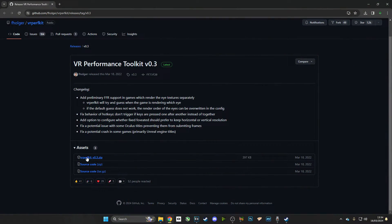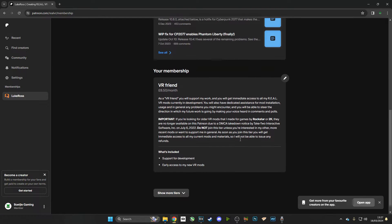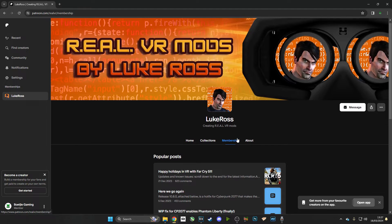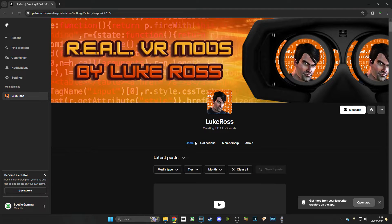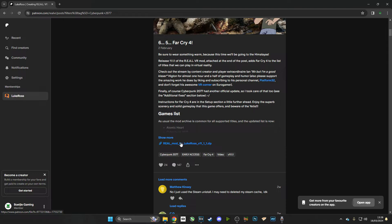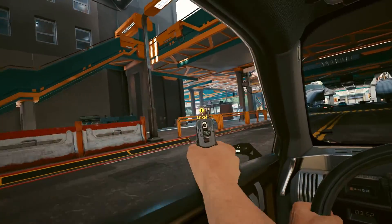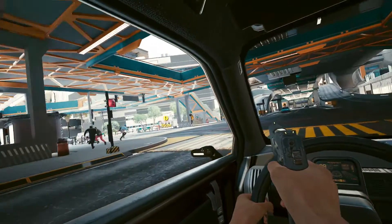The first thing we're going to do is head over to the GitHub — that link's going to be in the description — and we're going to download the VR Performance Toolkit version 0.3. And then next, we are going to go over to Luke Ross's Patreon. It does cost about £9 a month. You can just pay for it for the one month and then cancel it and download the file — that's completely up to you. But then any updates that come won't work. Bear in mind, it's one file, and that one file works for every single game. And that's Luke Ross's real mod. Luke Ross, you're a gangster.